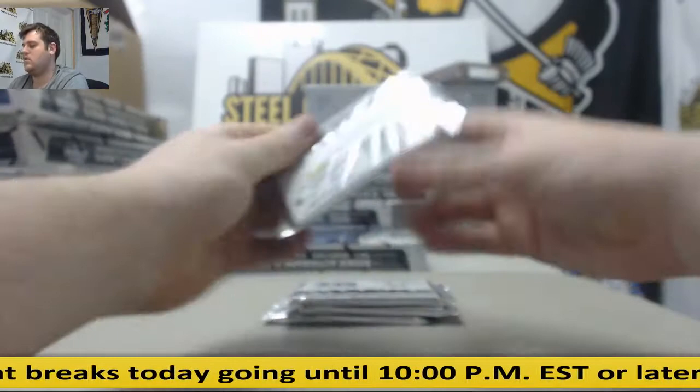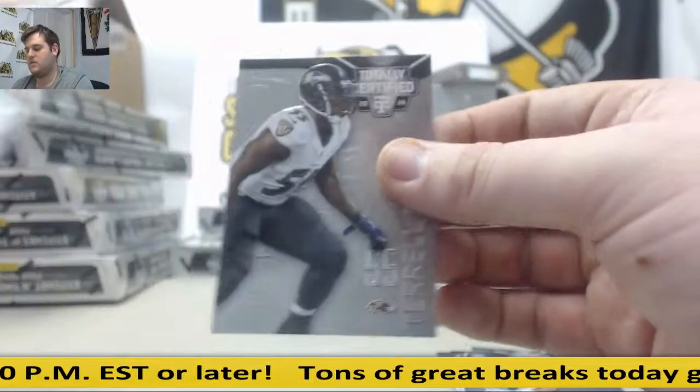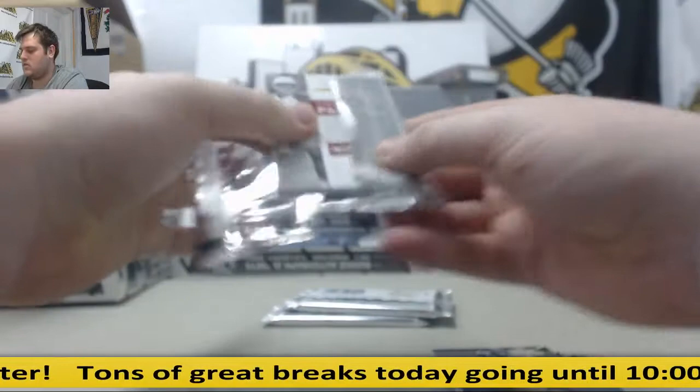Cecil Shorts. Eddie Lacy. Devon Street for the Seahawks — rookie jersey swatch: Paul Richardson. Terrell Suggs. Crabtree. Le'Veon. Jernigan, 21 of 25 — rookie gold jersey swatch: J.J. Watt. Devion Clowney for the Texans, 21 of 25.